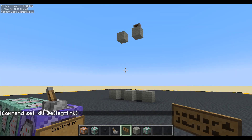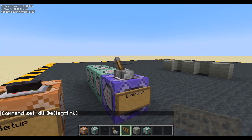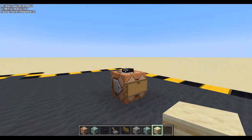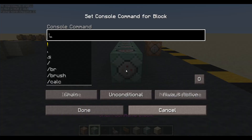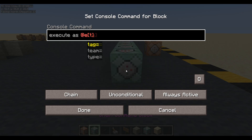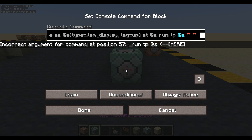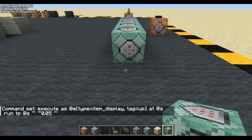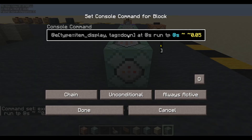Right, let's do a test. They've appeared — lots are appearing, one every second. We've got one up there, the other one is probably in the ground. Let's kill them. Let's start teleporting them up. Execute as any entity, type equals item display, tag equals up, at yourself, run teleport yourself up by 0.05. So the up ones are going up. Control middle mouse — and the down ones are going down. Put a minus there.